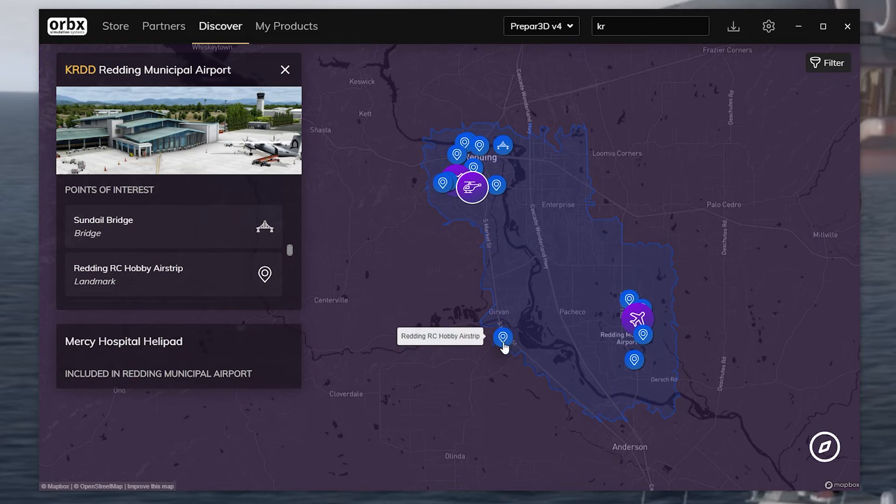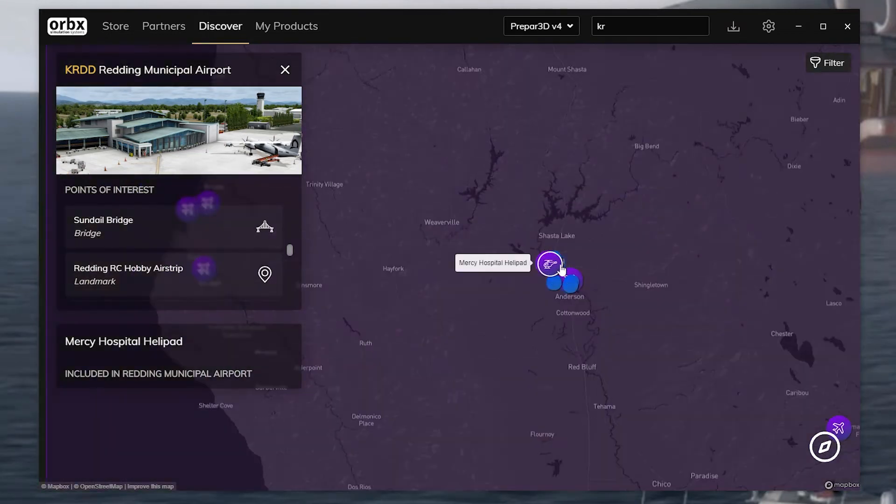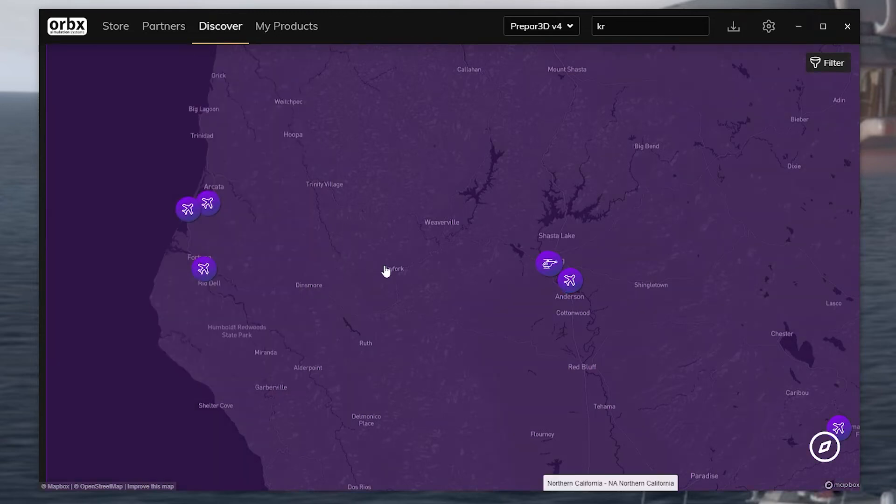There's another point of interest there - that's cool. I'm learning so much just looking at this. I really wanted to show this off to you guys because this is a free update, by the way - this Orbix Central update. It's all part of the core installer. This isn't the fast branch either - this is public, released to everybody.